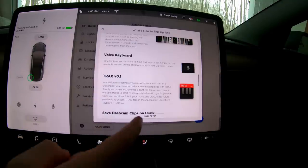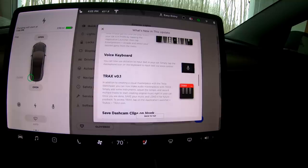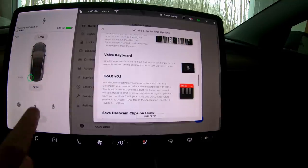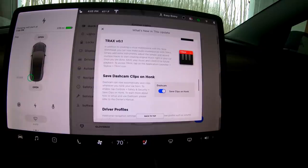Voice keyboard — instead of tapping each letter, you hit a button and say what you want and it fills it in. Tracks version 0.1 is a way to make music in your car, which is pretty cool. I'm going to have Sam come try it — he makes all the music for the channel, like in the Tesla challenges. Maybe he can make a beat in the Tesla I can use in my videos.